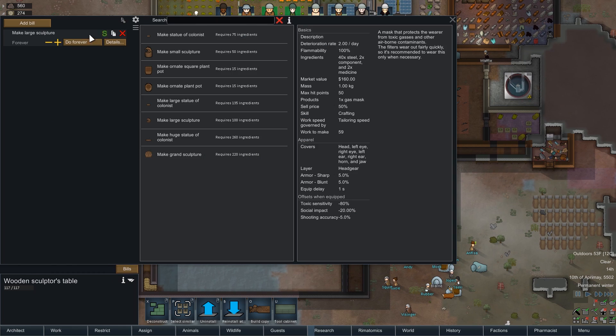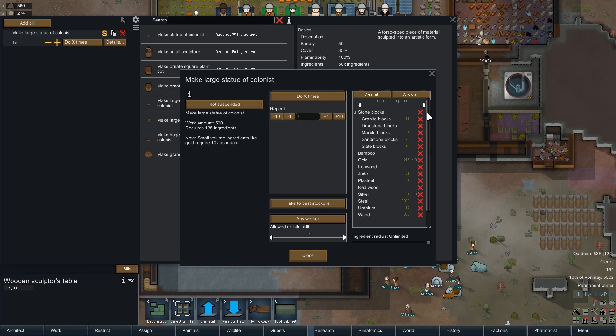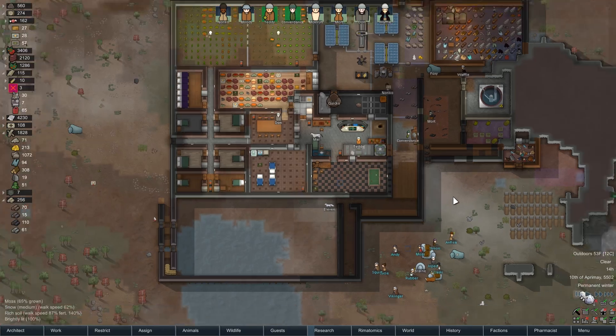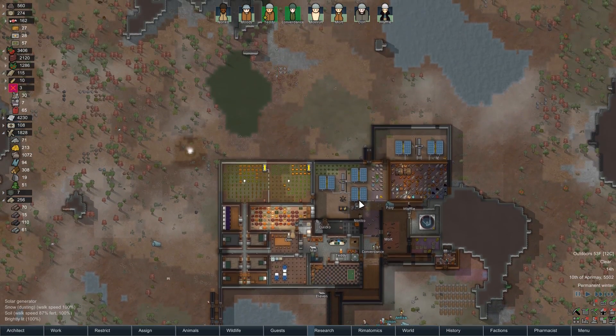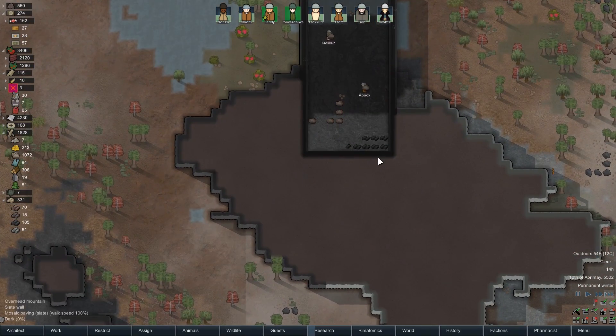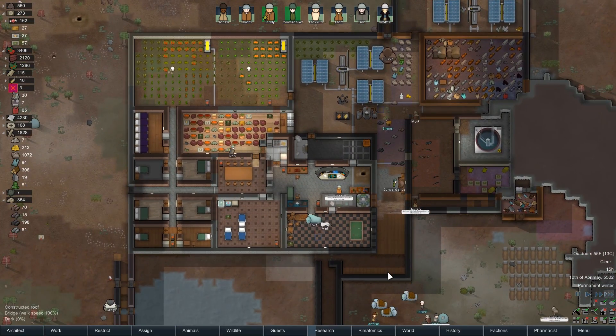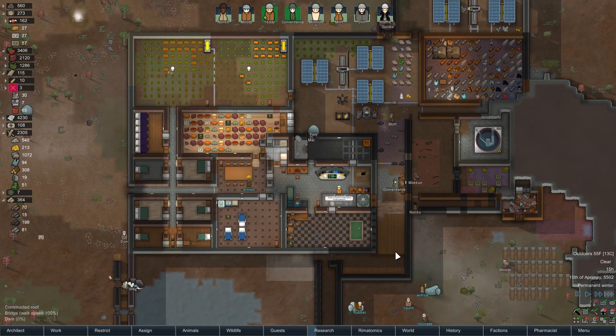Let's switch over to grand sculptures — we'll just make really big ones. 260 for a huge statue of a colonist — yes, that's what we should do. Just go ahead and use any stone blocks. I don't have any at the moment, actually, but they're all down here and there will be enough in just a few moments.